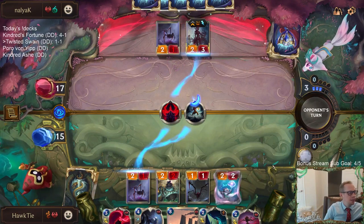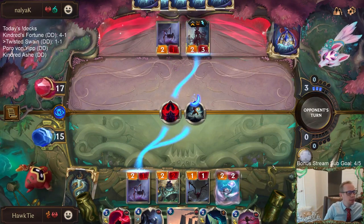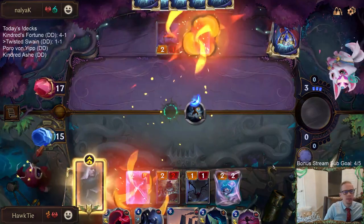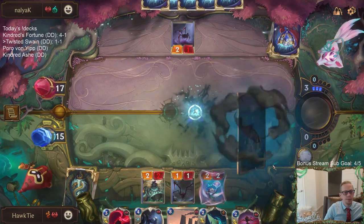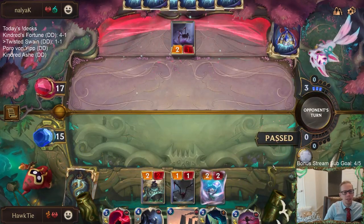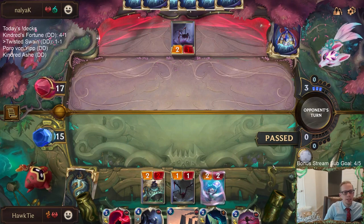JJ asks should he donate a Calista-Profiteer deck or a Targon aggro? I think Calista-Profiteer - keywords are a ton of fun, and that seems pretty awesome with Profiteer being a summon, so you just keep getting more keywords. That sounds really sweet.